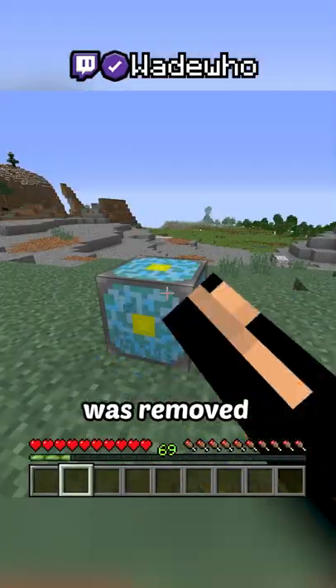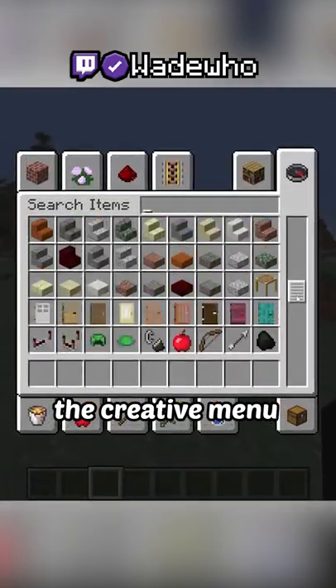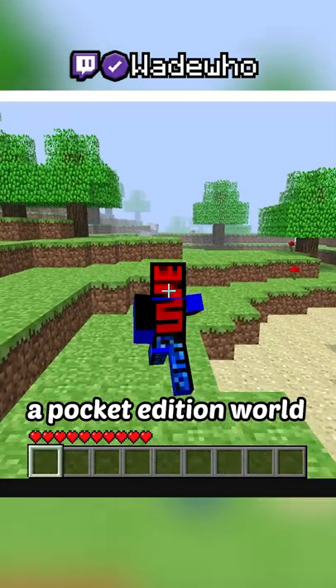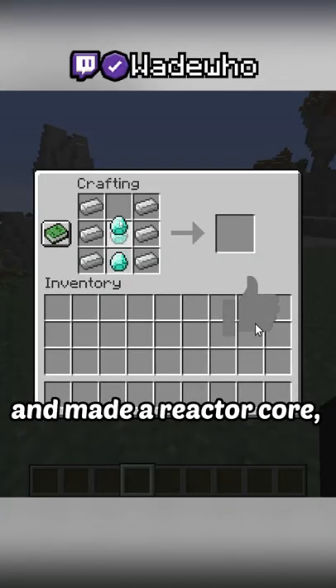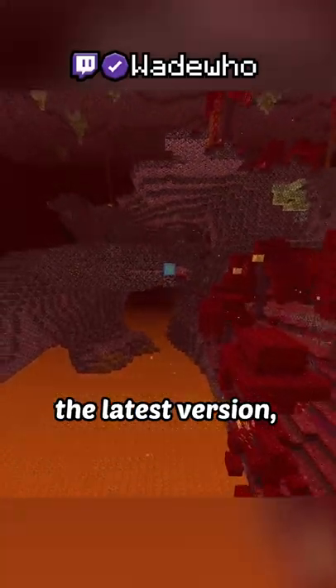But one day, its functionality was removed. It could no longer be crafted or found in the creative menu. But if you had a Pocket Edition world between those dates, made the Reactor Core, and never destroyed it, it can still exist in the latest version.